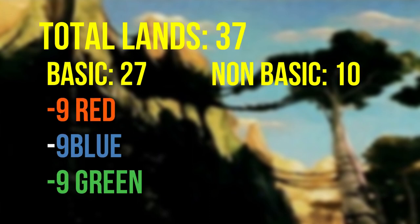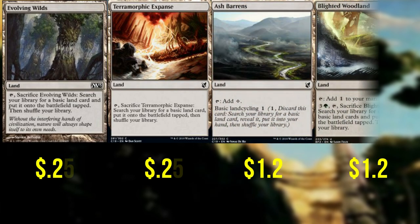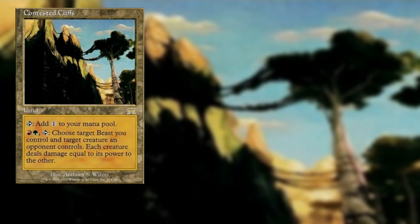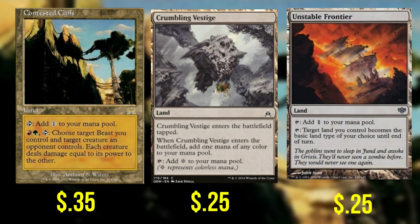Although they are the least fun to talk about, our lands are no less important. We're running a total of 37 lands: 27 basics including 9 forests, 9 islands, and 9 mountains, and 10 non-basics. We have Evolving Wilds and Terramorphic Expanse, both helping us fetch basic lands for mana fixing. Ash Barrens has basic land cycling. Blighted Woodland can tap, sacrifice, and get two basic lands of our choice. Command Tower adds a color of our commander's color identity. Frontier Bivouac adds red, green, or blue. Grand Coliseum can tap and add one mana of any color for a modest one damage. Contested Cliffs allows our beasts to fight creatures opponents control. Crumbling Vestige enters, adds one mana of any color, and can tap for colorless later. And Unstable Frontier lets a land we control become the basic land type of our choice — more mana fixing.